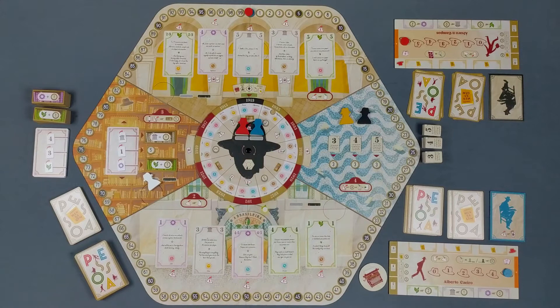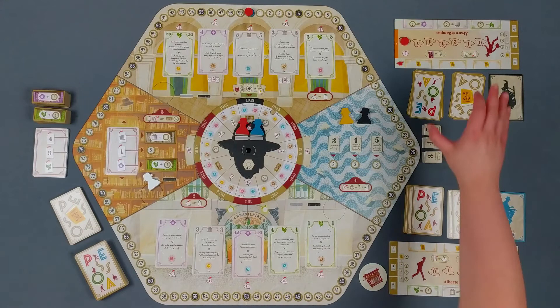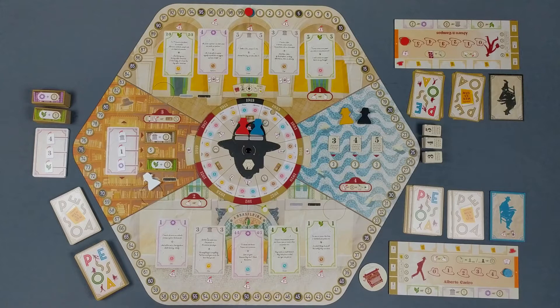On the center of the table we have the game board, essentially divided in 5 different spaces. Over here we have each player setup, each playing with a different heteronym. PSOA is played over the course of 12 rounds, tracked by the calendar on the central wheel.